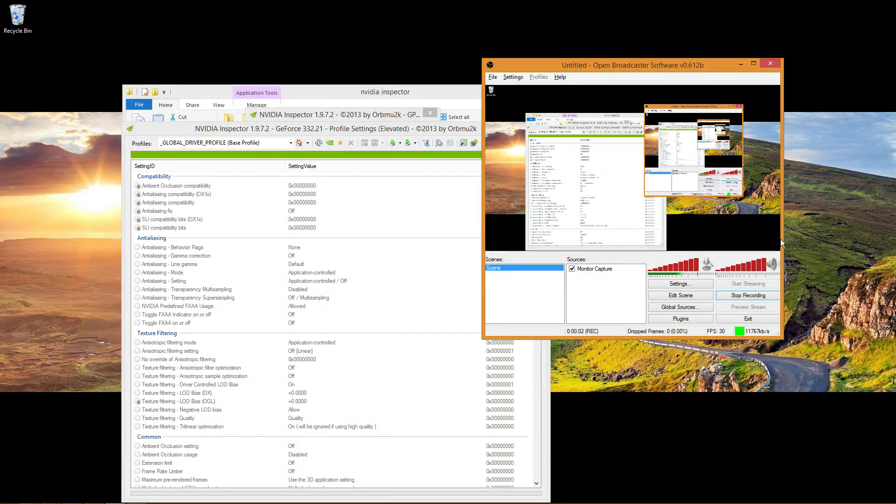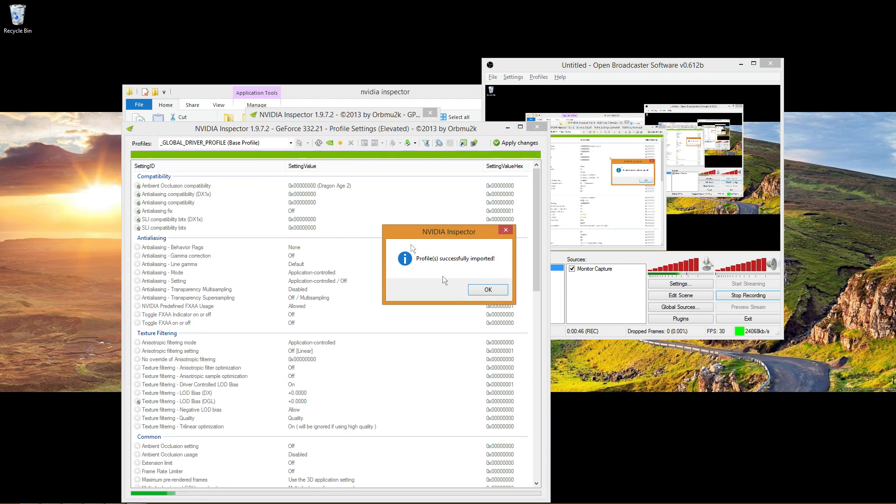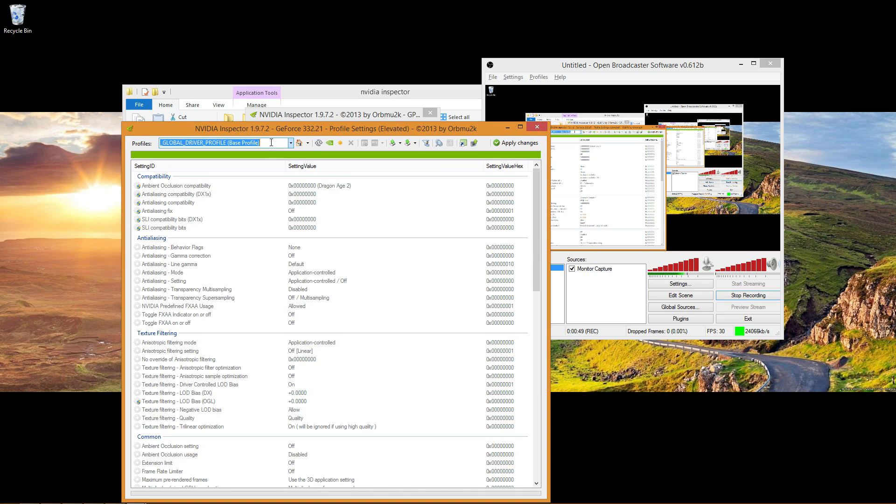I apologize for all the switching, but Shadowplay doesn't allow you to record the desktop, and Open Broadcaster isn't going to prove the point I'm making — part of the problem NVIDIA card users are having is related to using Shadowplay and overall performance. You'll see about a 5 to 15 frame drop on a single card, but in SLI mode it used to be about the same and now it's about a 40 to 50 percent drop, which is massive. These fixes together will get rid of that. I'm going to import the tweaked Battlefield 4 profile.